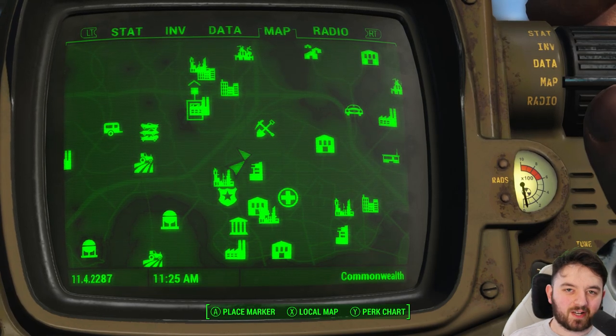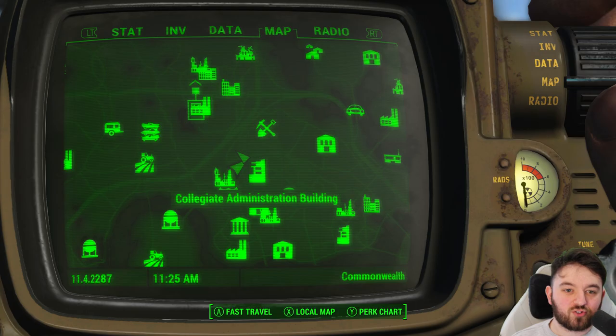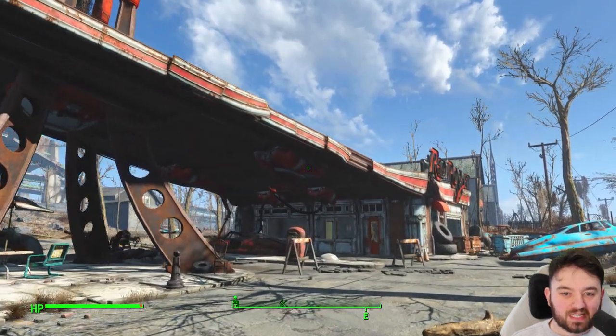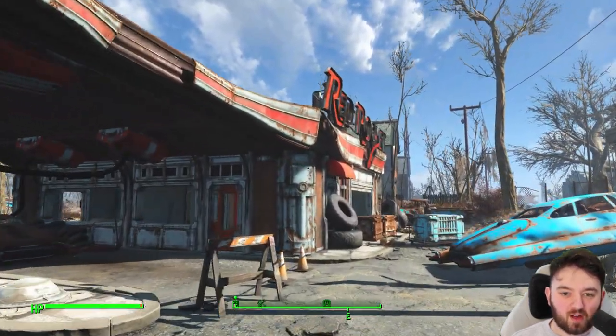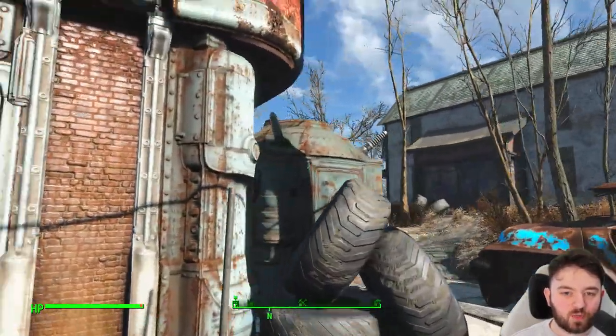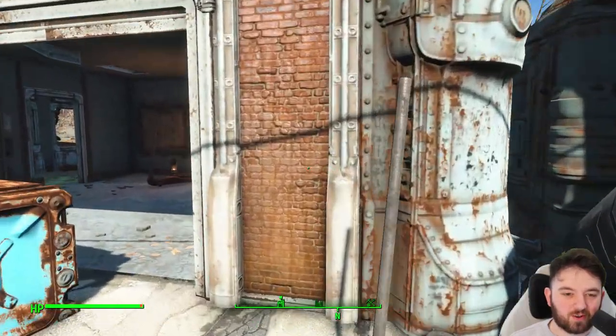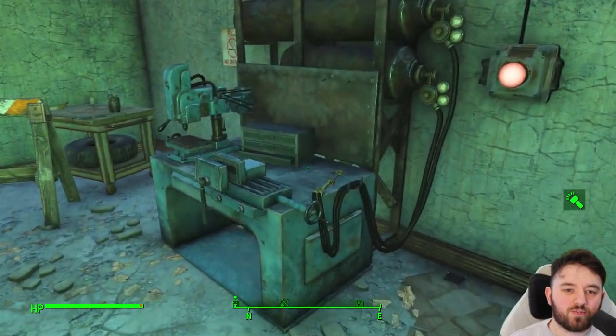Red Rocket filling stations are a bit like a home away from home, and this one in College Square is just what a wanderer needs. It's a wee bit of a fort in its own right, so I'm going to set up a bit of a catwalk at the rear of the building. We will be using that later on to get ourselves a nice sniper rifle that sits on the roof. But let me give you a wee tour of the inside.